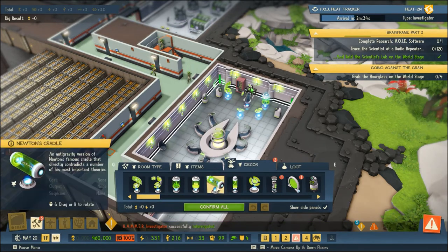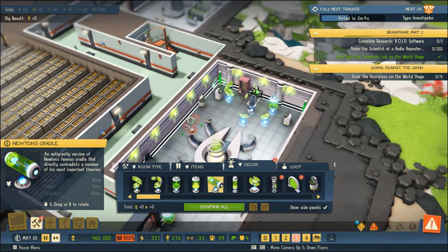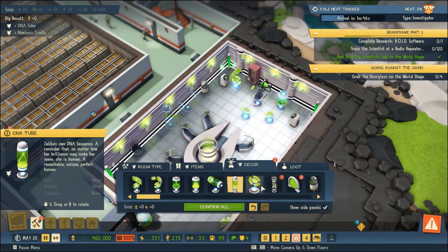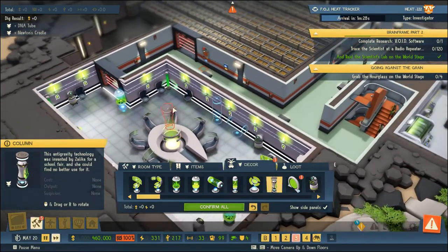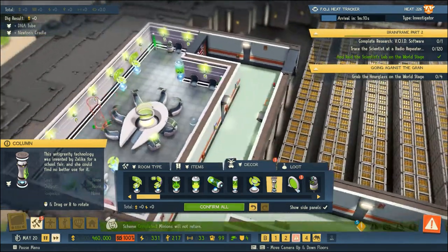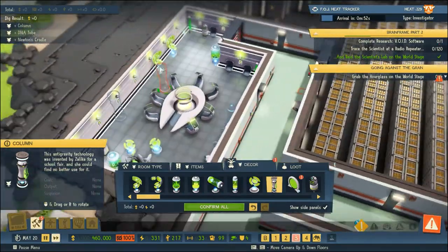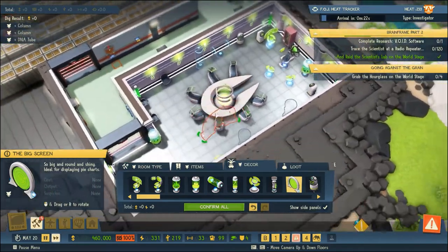What is this? Newton's Cradle - 'an anti-gravity version of Newton's famous cradle that directly contradicts a number of his most important theories.' Okay, nice. We're going to put that in. DNA tube - we're going to need that. What is this - a column? 'Anti-gravity technology was invented by Zalika for a school fair and she could find no better use for it.' So these are anti-gravity columns - this is gonna hold up our facility. And the big screen - 'so big and rounded and shiny, ideal for displaying pie charts.' That's funny.